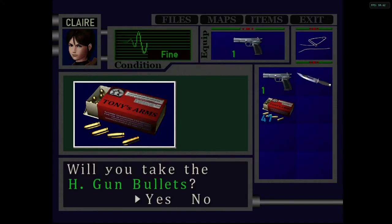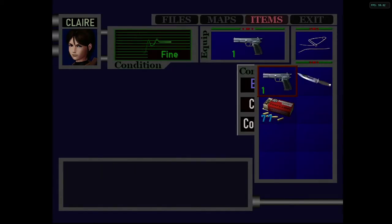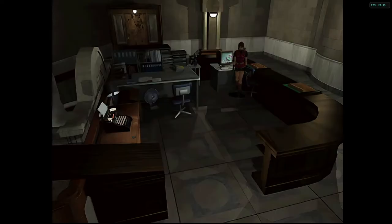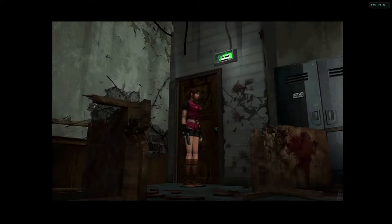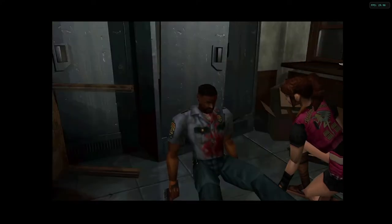I wish to God they made that a priority in the remake - they didn't implement it at all. I wish they made it part of the design because it's such a cool element. I need the keycard, of course. Such a cool element that I wish they'd designed the whole game around, because that's really what the theme is - these two parallel survival stories. But instead they ditched it entirely, which is a tragedy.